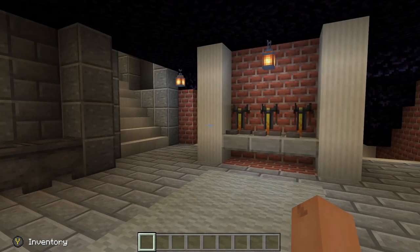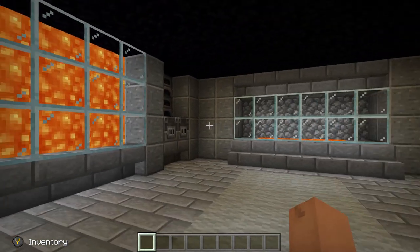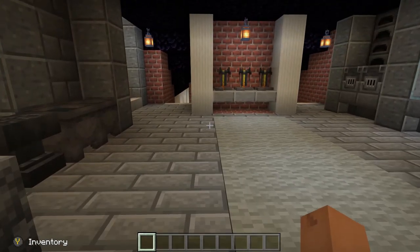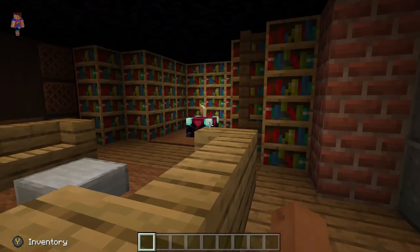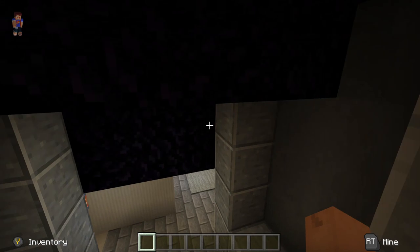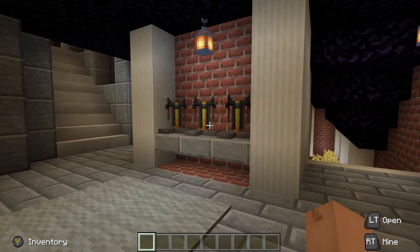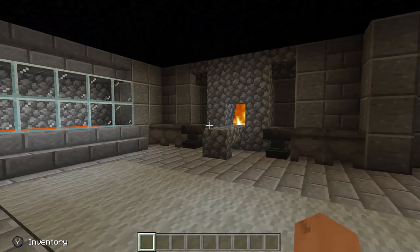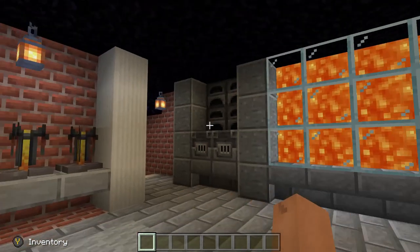Down here you're basically in a smelting and smithing area, but there's no crafting tables. You'd want at least one crafting table in here. There was no crafting table up in the other area either, so if I want to craft anything I have to go to a different area or put one in myself. When you're making a mod like this you have to think about that — this is basically a crafting room.